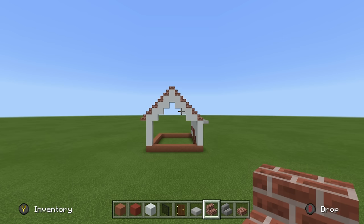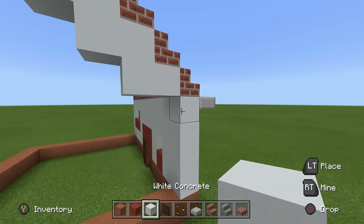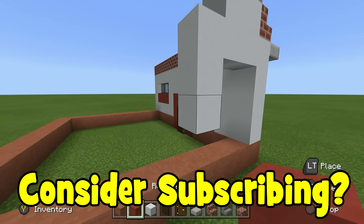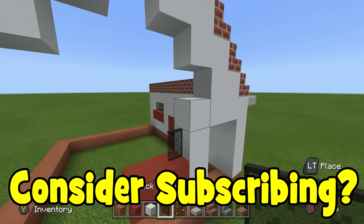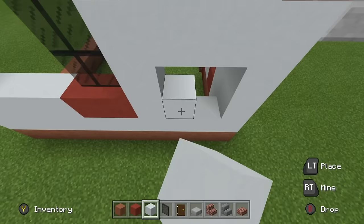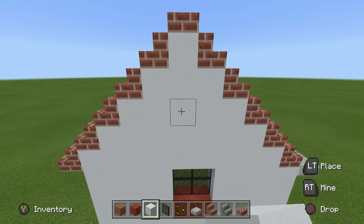This side of the house also has a window. The easiest way to find it is by taking this white concrete block and going left of it by 3. Down by 2, then left by 2 with red terracotta, and place 2 layers of glass on top. Fill the remaining area in using white concrete, and we should be left with a nice clear side of the house.